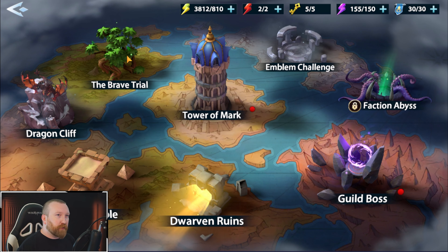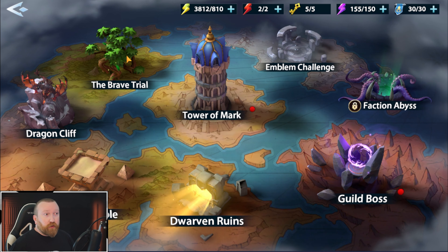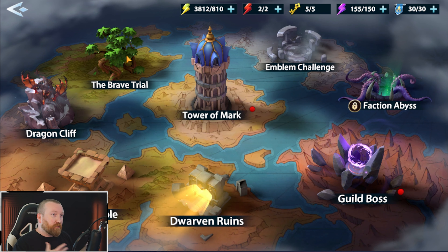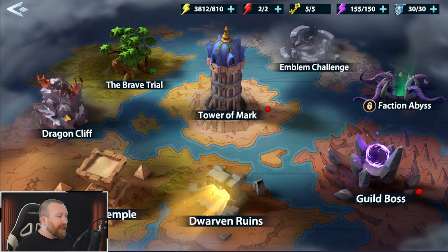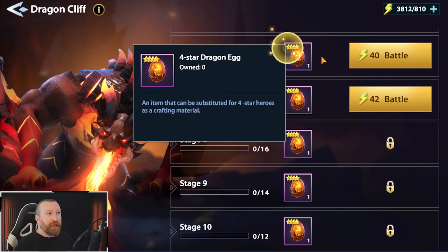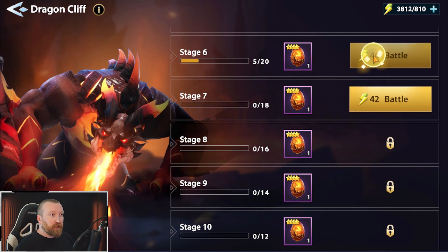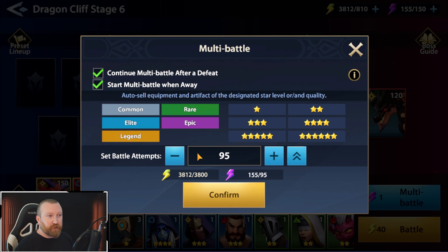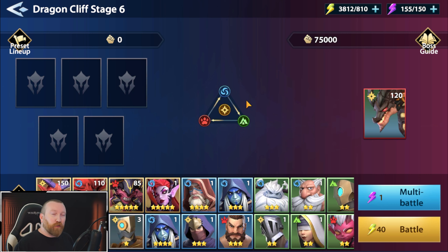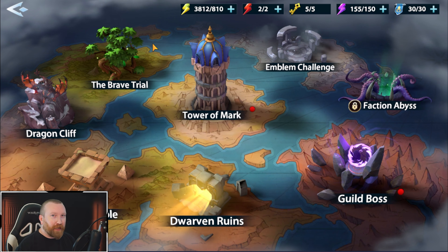Brave trial isn't available right now, but it's the type of mode where you go through about six to ten fights, get power-ups, revive heroes, and unlock different things — there's an event tied to it too for bonus resources. One of the newest things is the dragon cliff, which gets you more food based on the ones you're clearing — starts at three-star, goes up to four-star. You can do auto battles, which brings up the energy system: yellow energy and purple energy. Purple unlocks the multi-battle function for auto battles. You acquire multi-battle energy multiple different ways, so don't worry if you don't know where it is right off the bat.